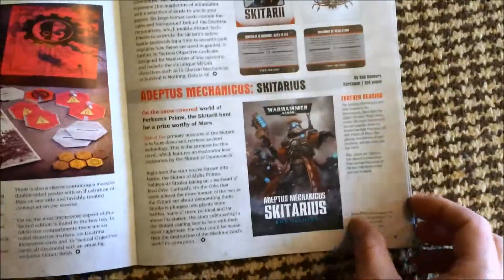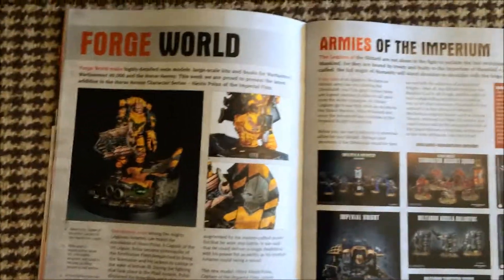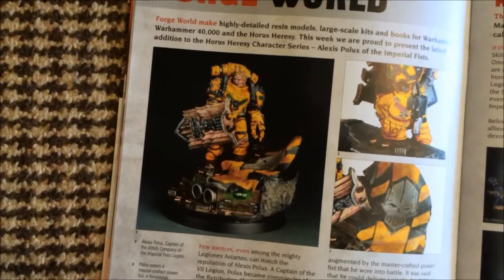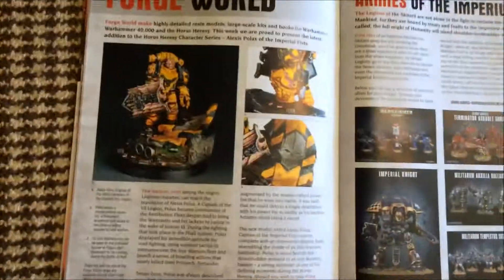This book — haven't read it, can't decide, could be shit, could be good. The Pollux miniature — I'm going to go out on a limb here and say shit. I don't like it, I think it looks really awkward.